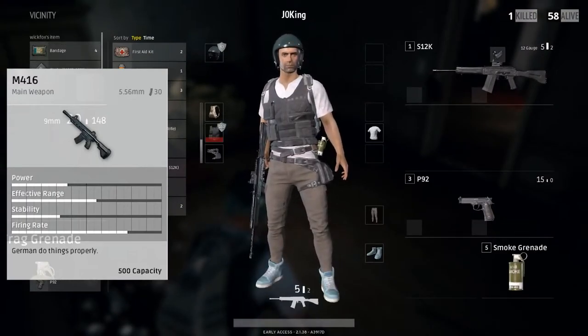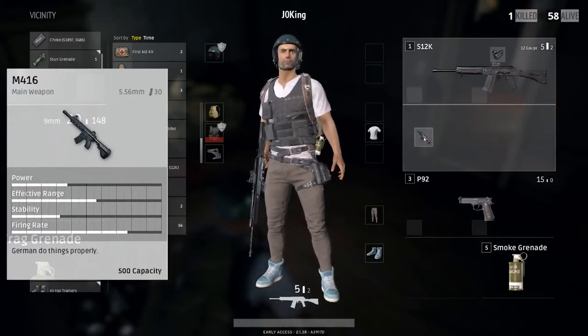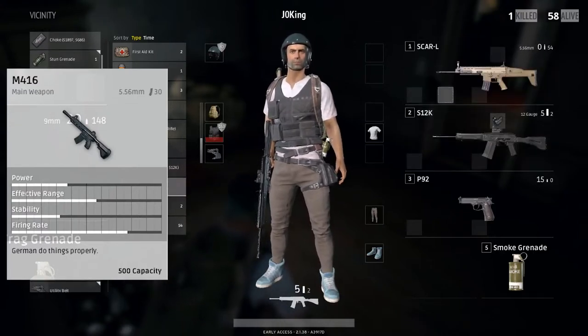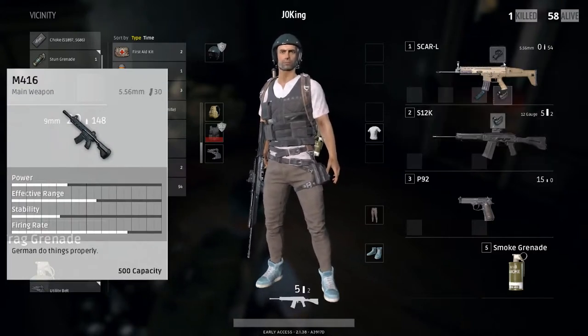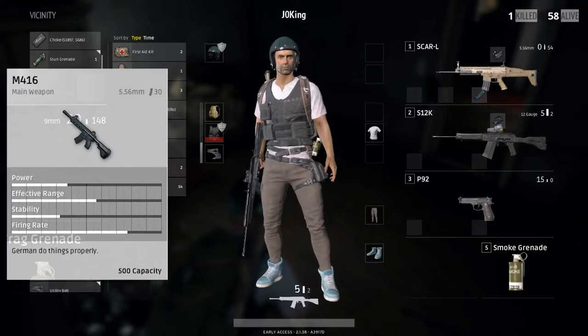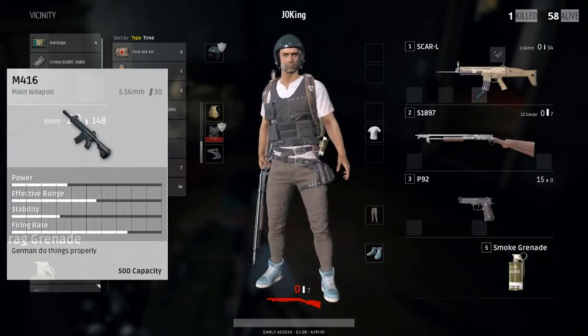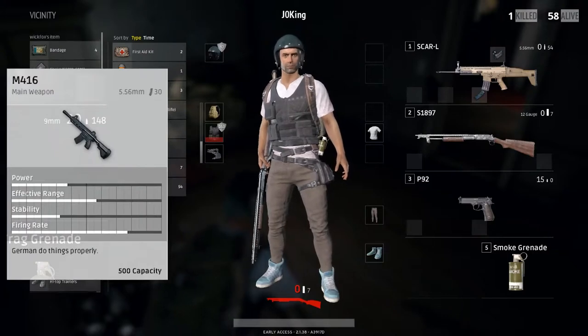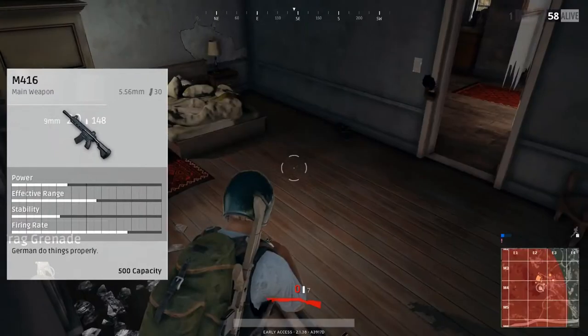It's one of the only two rifles that can use the angled or vertical foregrips, along with the SCAR-L. It shares the same ammo type as the M16 and the SCAR-L of the 5.56 rounds, the magazine of 30, and extended magazine of 40. It shares the same rarity as the AKM and M16 of Uncommon, and then you can use all the same attachments as used on those first two rifles.